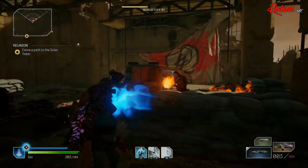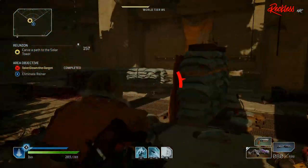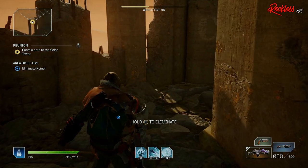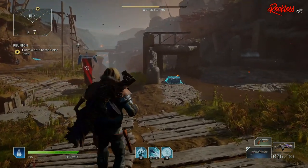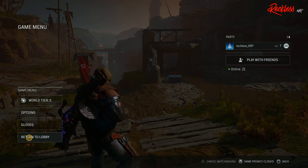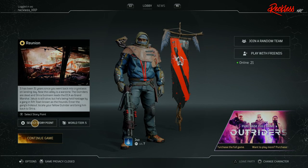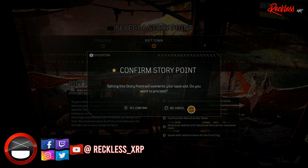Which captain farm are we actually going to be doing? Since we have 2 different ones, we will be focused on the Terra Informer farm. Like all the other farms, you want to make sure you completely beat the demo and are on world tier 5. If you are already in game, go ahead and return to the lobby. If you are not already in game, you will already be at the lobby. Once here, you want to go to where it says 'Select Story Point,' and then go to where it says 'Meet with Jakob and Shira at her command room.' Confirm it and then come down to continue game.